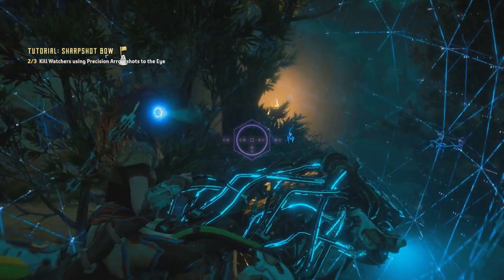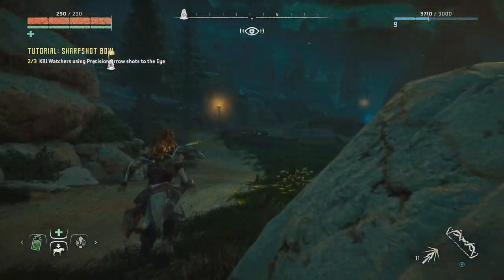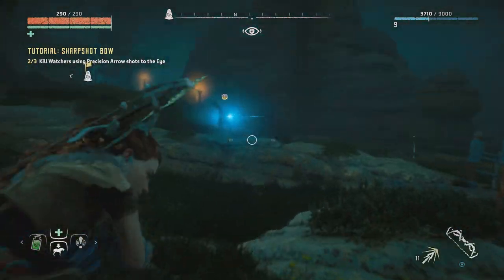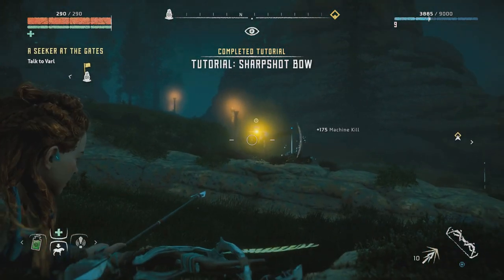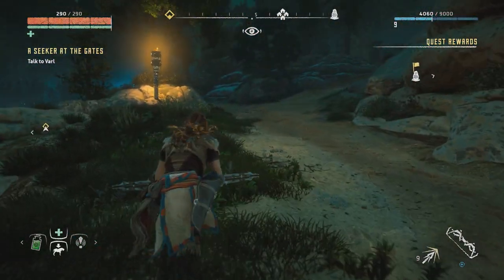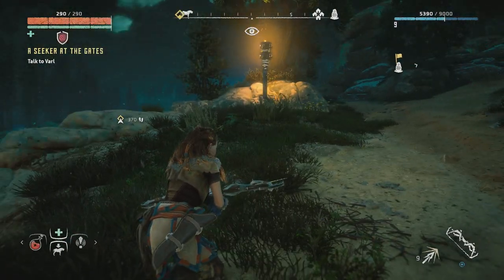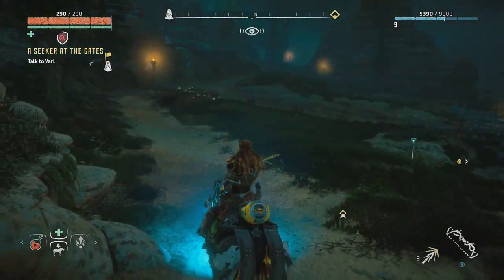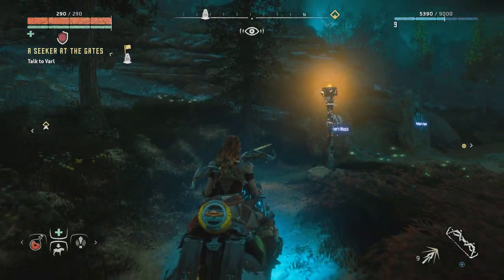I think I actually found some watchers over here. This is as good a time as any to get this done. Let's go a little bit closer — and there we go. I guess I have to kill this one too now. There we go — tutorial quest finished! Let's try to call our mount. Oh, I think I had the wrong button selected. Yeah, I used a potion. I need to learn how to properly use my little menu down here because I keep using the wrong items.